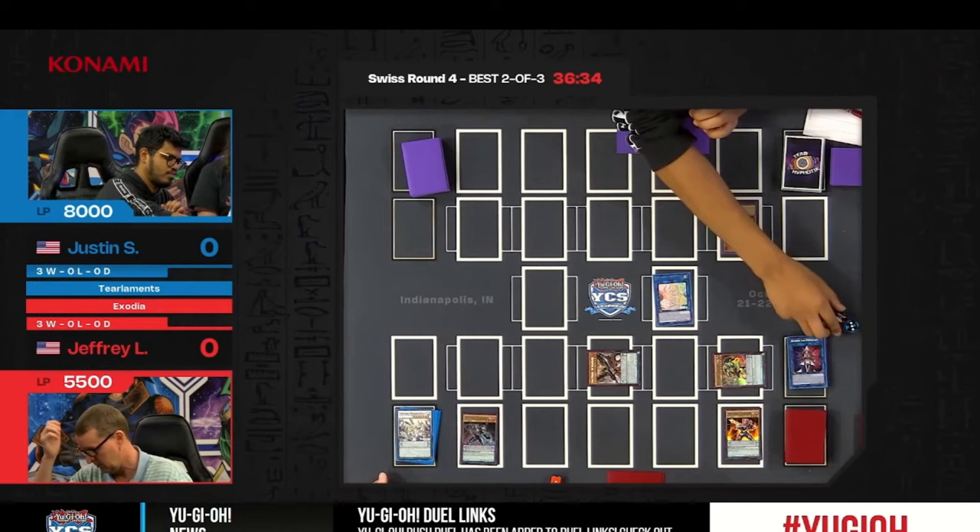Going into game two — Justin is going to choose to go first. He starts with Foolish Burial Goods. The card he'd typically send is Trivikarma, because getting the field spell sets up an additional layer of interruption. If playing against Exodia and unsure of what's coming in game two, you want as many interaction layers as possible. Parlor Rhino is activated right away — that field spell adds two Tierlements cards to hand.